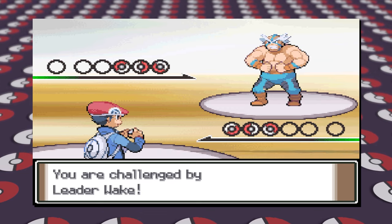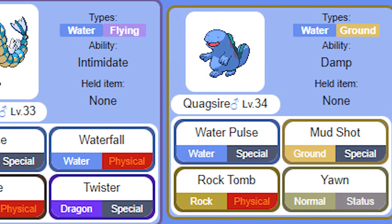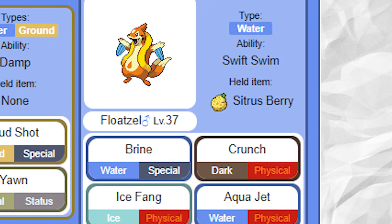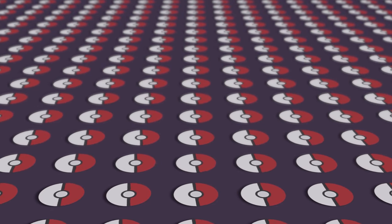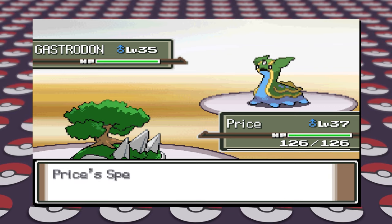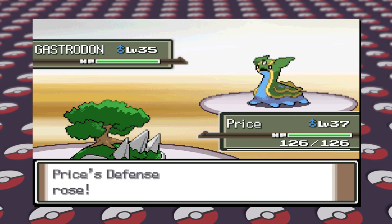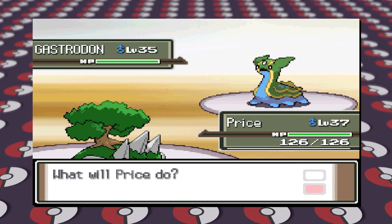We're on to Pastoria. Let's talk about Crasher Wake's team. His initial team of Gyarados, Quagsire, and Floatzel seems solid enough — Gyarados to help with Grass-types and Quagsire to help with Electric-types — but what if we can do one better? Crasher Wake's lead is going to go from Gyarados to Gastrodon. Gastrodon is going to hold the Rindo Berry to help with its 4x Grass weakness and have the moves Mirror Coat, Counter, Rain Dance, and Brine. Rain Dance will help set up Floatzel later. If you want to try to OHKO this thing with any Grass move, be warned, because it may KO you back with either Counter or Mirror Coat.